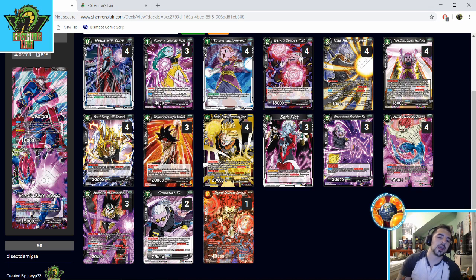Burst Energy Super Saiyan Bardock is a tech card I've tried in a couple of decks — it's really good when your deck can't deal with barrier cards, since nothing in black deals with barrier until your turn five bombs. I do like this card, but not necessarily at four, because the situations where it's useful aren't going to be that often. So I'd cut it down to two — minus two Burst.